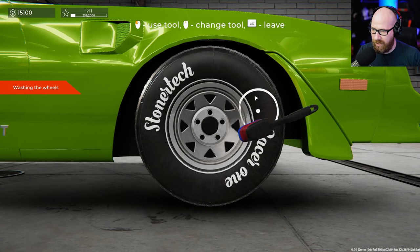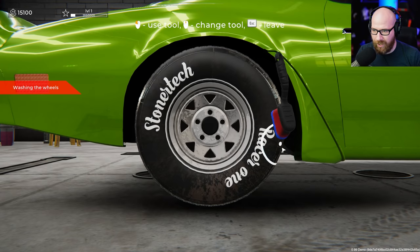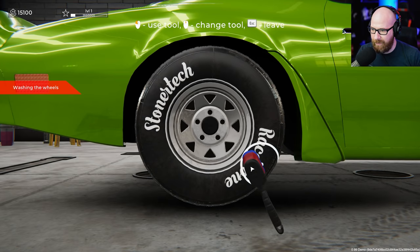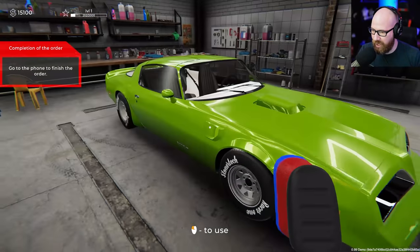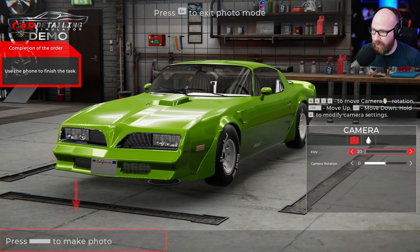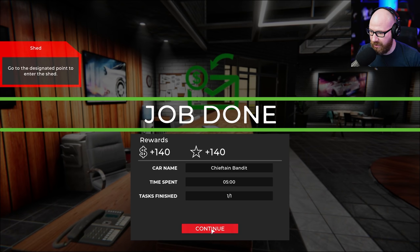This section of the detailing job will be done after cleaning these little holes. I wonder if we get time bonuses — I'm trying to work a little quick here but I doubt it. It's so close to being done — okay, we did it! Wonderful. Go to the phone and finish the order — that was it, we just brushed the tires and wheels out. Return the car, take a picture of it — put it up on the wall. Job done, Chieftain Bandit done! We do get a time bonus, nice.